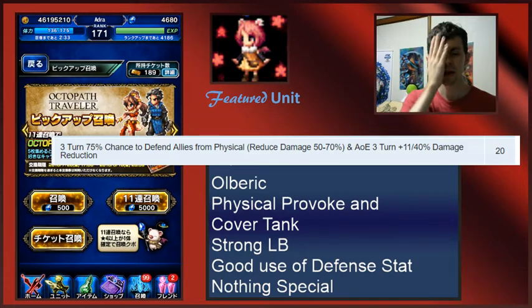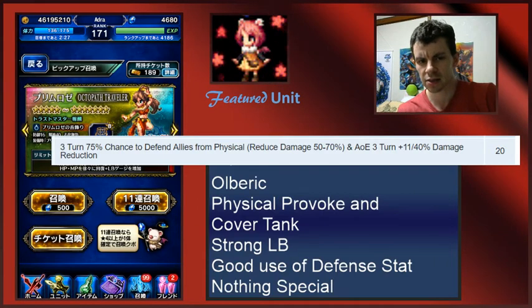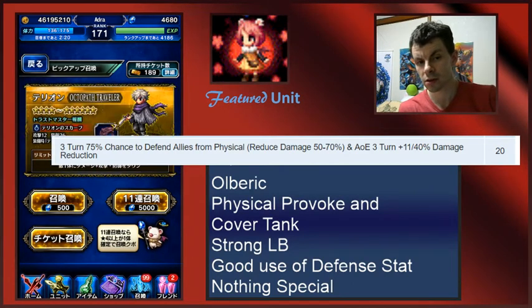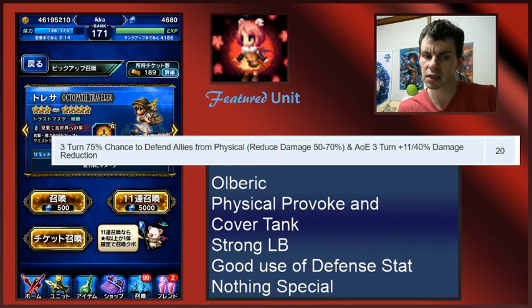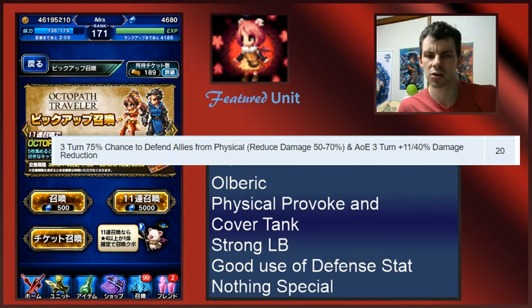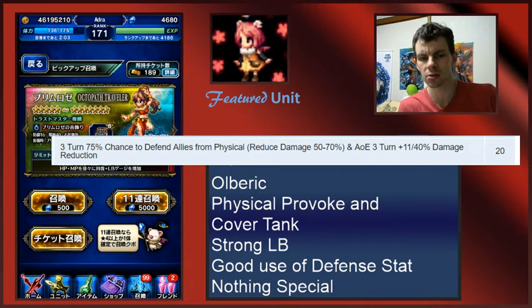Looking at his different passives — one of the things I just do not like about Ulbric's kit is the fact that, unlike Seghart, whose attacks pretty much all use his defense stat as his attack stat, Ulbric is kind of mixed. It's a mix between some abilities needing his attack stat and some needing his defense stat. Honestly, splitting hairs here — you probably just want to build him for defense anyway, so the attack stat ones kind of feel wasted.